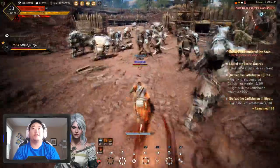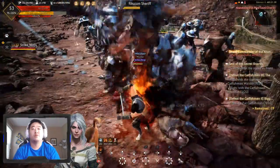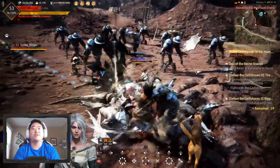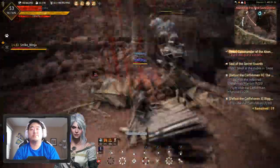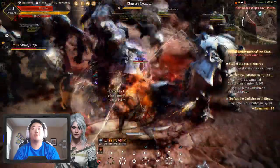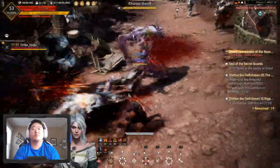Those XP scrolls are finite, and if I want to get to 58 I've got to be kind of intelligent about this. I'll pop those when I can farm for an hour. I have a bunch on my sorceress but obviously I want to level her up still — she's not done leveling at 56. There's an attack right there that I need to do more; I just haven't been doing it enough, and it's a really good attack.